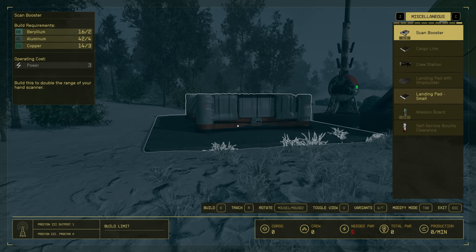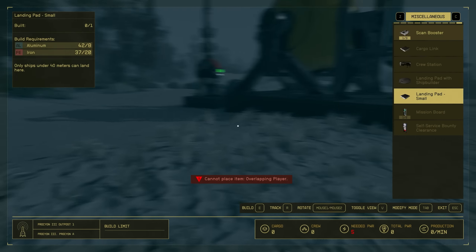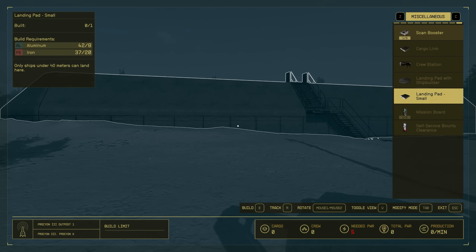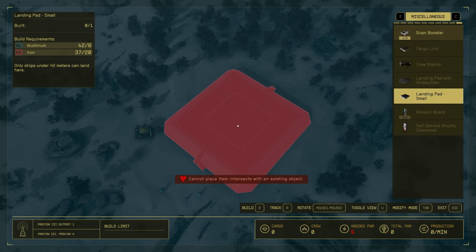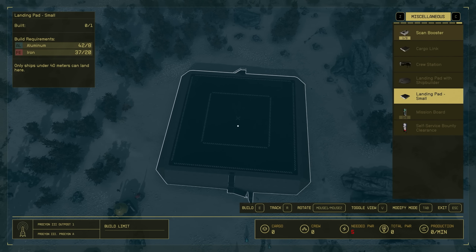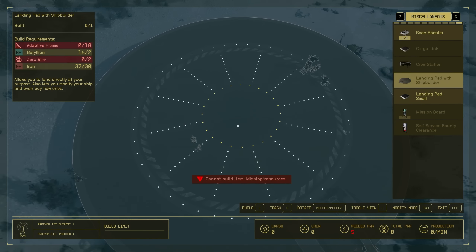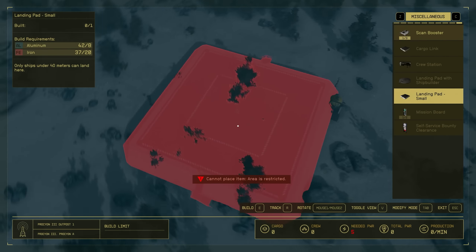Placing an outpost beacon allows you to build objects and structures. Oh my gosh, we're building a base for the very first time ever! Outpost objects are built from items or resources — build costs are automatically removed from your ship's cargo hold or your inventory. I built an argon extractor. The extractor requires power to function — build a power station from the power category. I didn't actually mean to build that, so I don't have anything to build anything else now. I need nickel. I would have rather had water than argon.